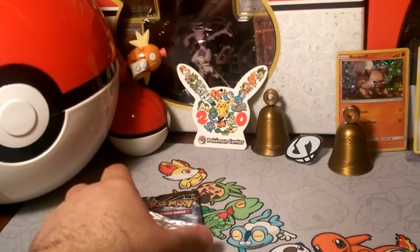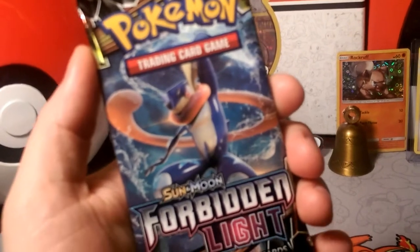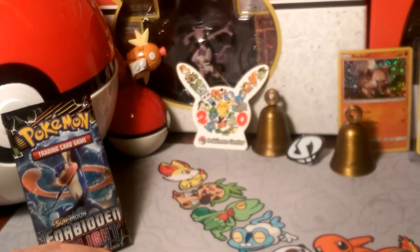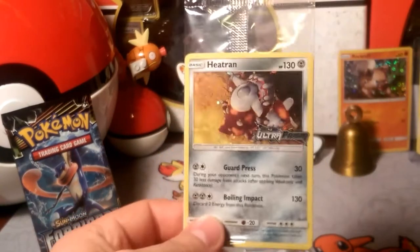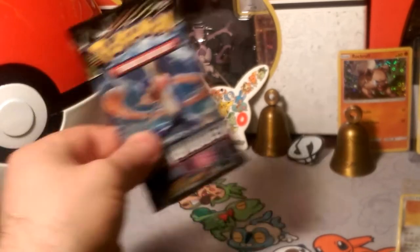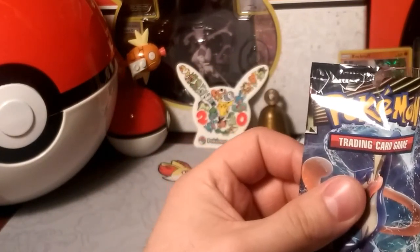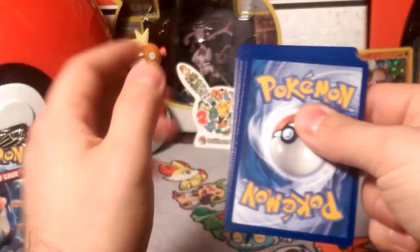Alola friends, Dapper Drabby here and we are back to real life packs — that's right, we're gonna open up some Forbidden Light packs this week because they are new and shiny. I was also able to pick up a Heatran from GameStop, which I'm surprised they still had. We're into IRL packs this week and I'm excited — I haven't been opening too many Forbidden Light packs yet, so I'm really behind the curve from everybody.